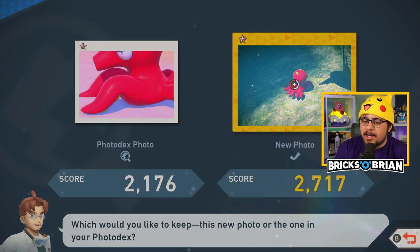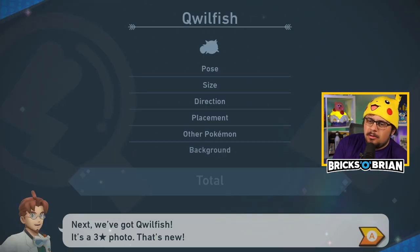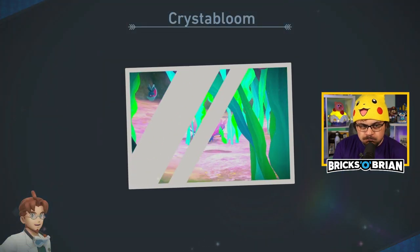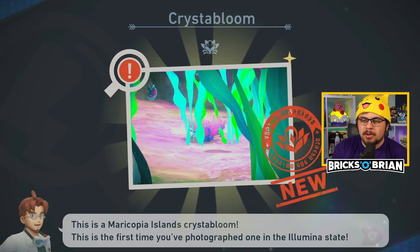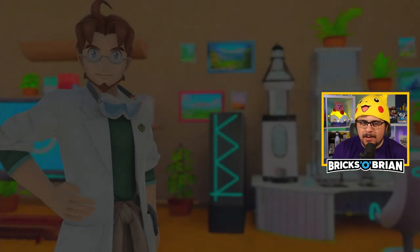Octillery — I guess that one's better. Quillfish — that's a ton better. Look at that one, he's all blown up. There's a Crystal Bloom — nice! I needed that one for the decks, I think. And that's it.